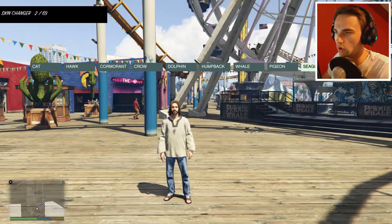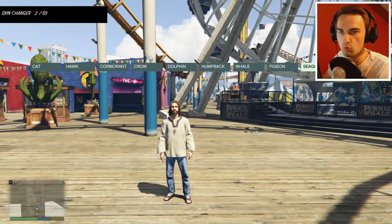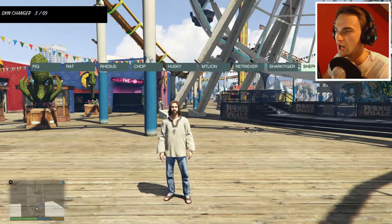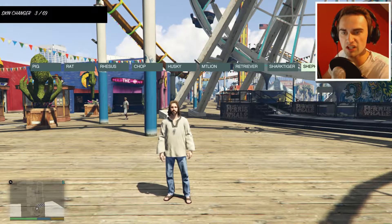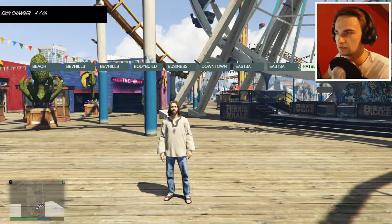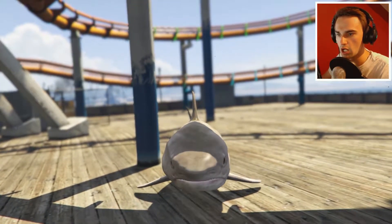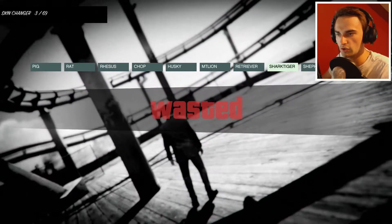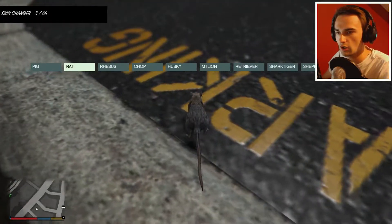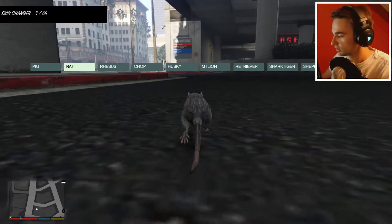Okay, so there's more animals. There's a cat, a hawk, a cormorant, a crow, a dolphin, a humpback whale, a pigeon, a seagull, shark, hammer shark, pig, rat, rhesus monkey, chop, husky, retriever, tiger, shepherd, and alien! Everyone run! There's a shark on the loose. I'm a rat! Oh my god, I'm tiny! I mean, I don't know what I expected, but wow!